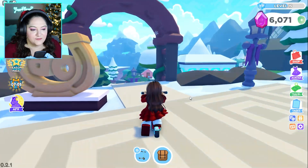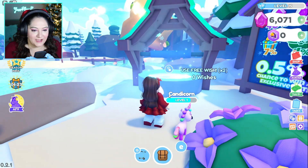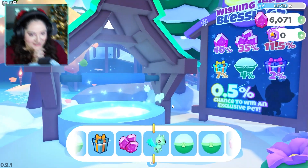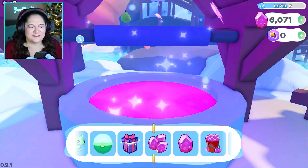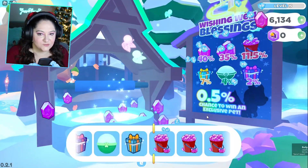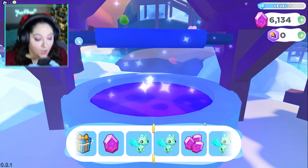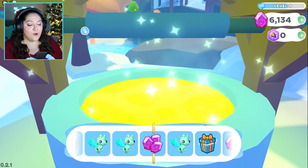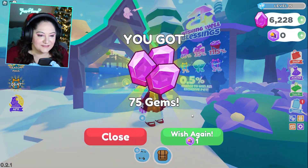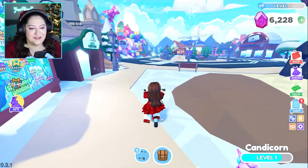So now I want to go do my wishing well, see if I can win something. I have two free wishes. I need the dragon — it was so close. I want that dragon, it's so cute. I got gems — that's cool, I'm happy with gems. Let's wish again. It was right next to it! There are literally three right there. Oh my goodness, that is crazy. Well, I'm out of wishes. Maybe next time. That's so sad.